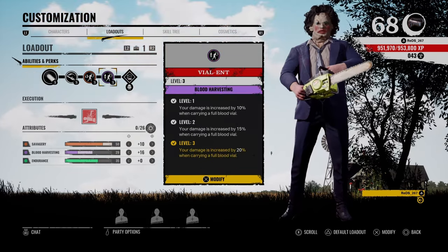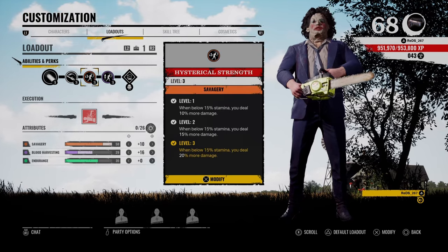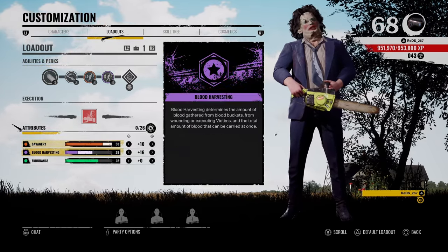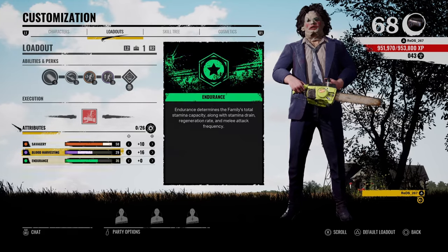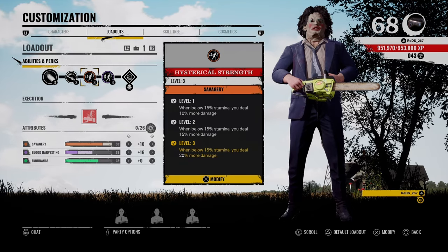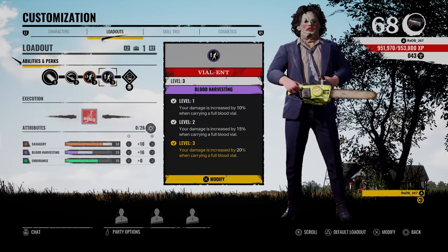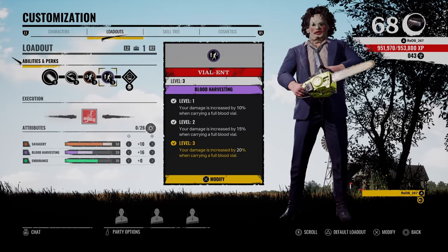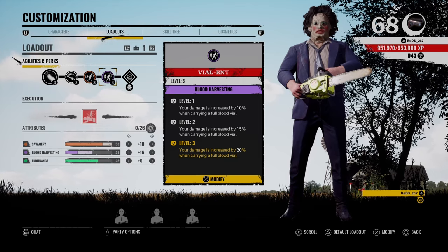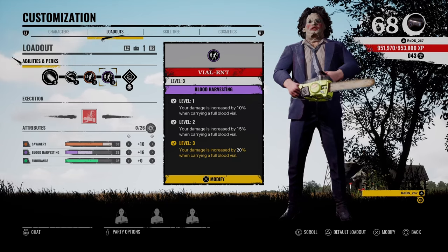Historical Strength and Violent — I've been using both of these. What I've been realizing is that I really don't need Historical Strength. I still use it mainly because I put all my points in Savagery. I put all my points in Blood Harvesting for Violent, and I don't touch Endurance. The reason I don't touch Endurance is so I can activate Historical Strength faster. As far as the power and the two-tap ability that Bubba has, all you really need is Violent. Once you're at a full Blood Vile, or you get your first kill, your damage is decreased by 20%. That's literally all you need. You don't need big swings. You don't need Historical Strength. Violent is really all you need to deal big damage.